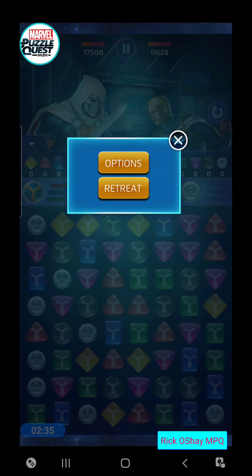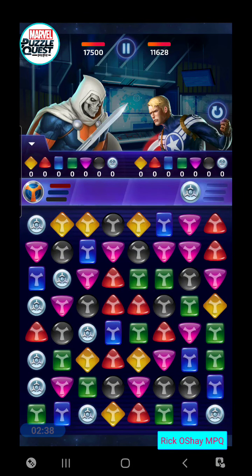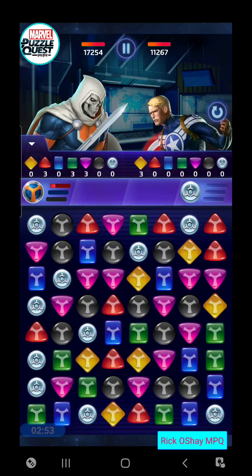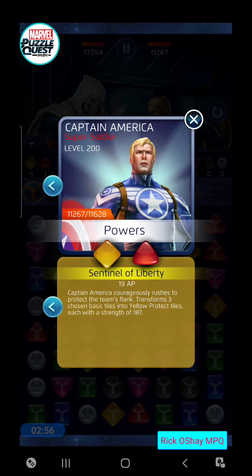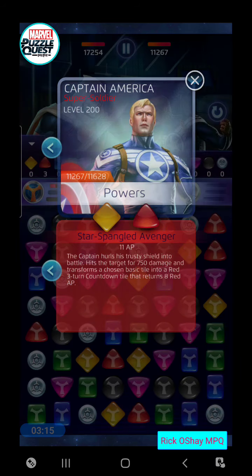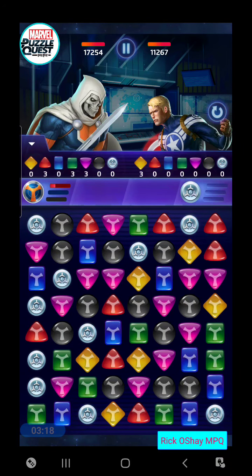We're going to take on Cap with his own Star-Spangled Avenger ability. We're going to try to keep him away from red and go for blue to get the stun. He's also going to go for blue. He's only got 11,000 health — we're starting with an advantage at 17. He's going to go for yellow too, but I'm not too worried about that. Yellow costs 19. He's really not leveled up very high in this battle — only less than 1,000 damage for his 11-cost red. The development team didn't even equip his blue ability for that stun.